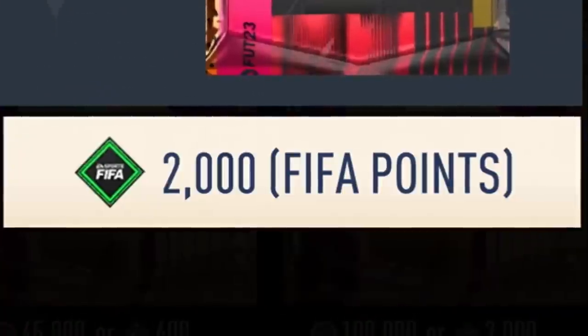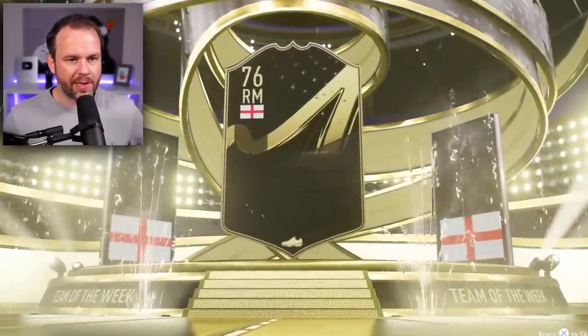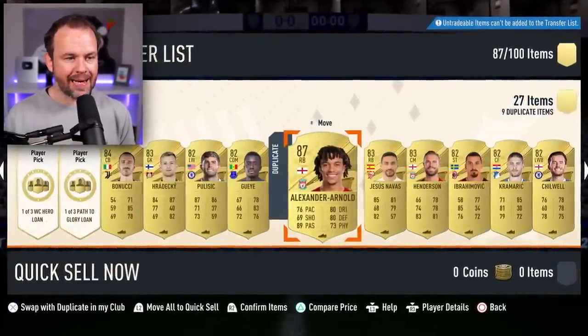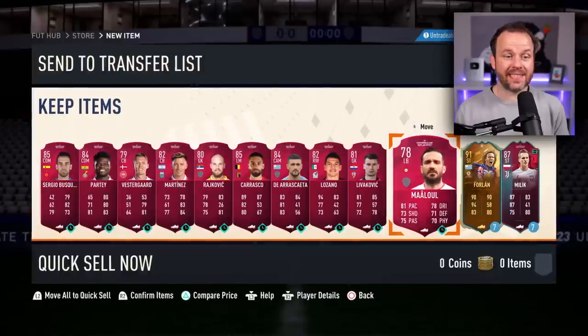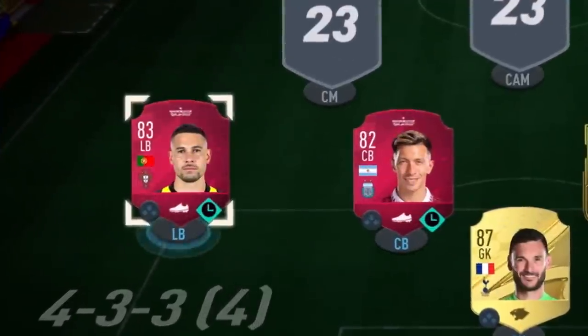2,000 FIFA points. I want more than just players — I expect a cup of coffee and a massage. It's an inform — a crap one though. Right mid, Mr. Madison, 86 rated. Not bad, could have a dangler. We've got more pair picks — can I get Mbappe? We've got Trent as well. At the minute it's Bonucci. We've got two loans — let's do the loans. World Cup hero. Can I take Diego Forlan for the bench? Path to Glory loan — if I get a center back, I'm using it. Well, they sucked, but we will take Lissandro Martinez because he's a good center back. Welcome into the team. I love this card — it reminds me of the old blue UCL ones.